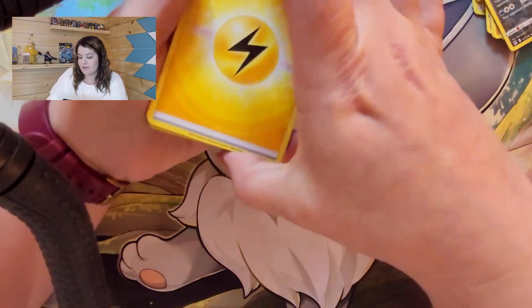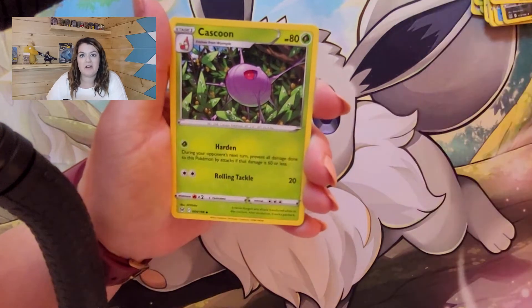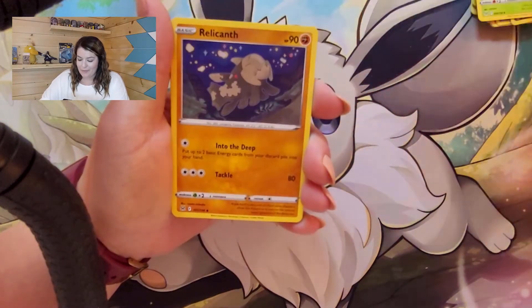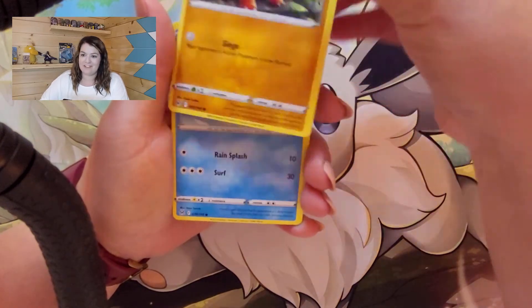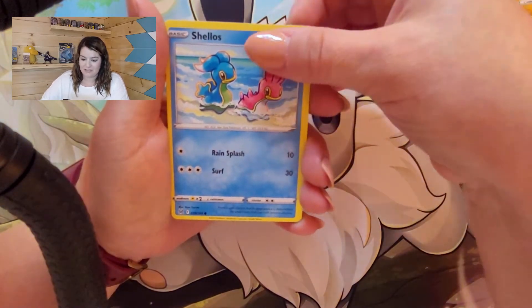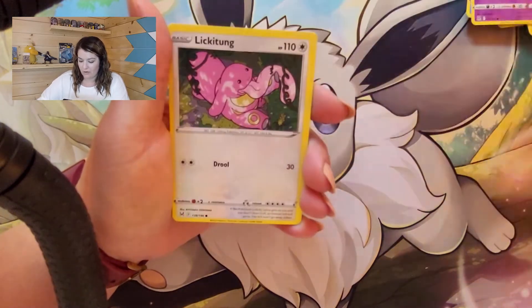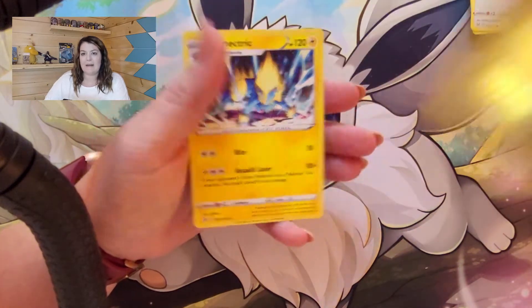I was going through a lot of the set yesterday and noticed a lot of these baby Pokémon are a lot more playable, which is really cool to see — that they're putting some more playability into the smaller Pokémon and not just the Vs, VMAXs, V-Stars, and all that. We also got a Shuppet, Horsea, Lickitung, a Reverse Roserade, and a Manectric.